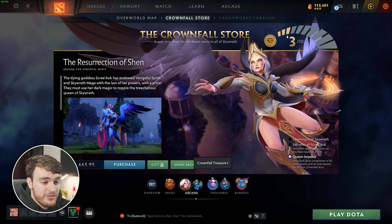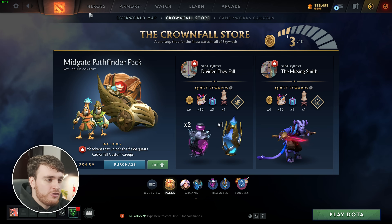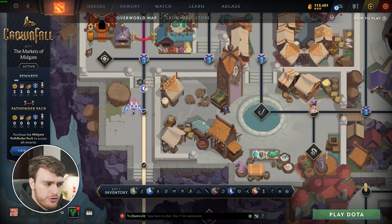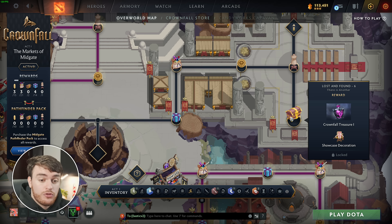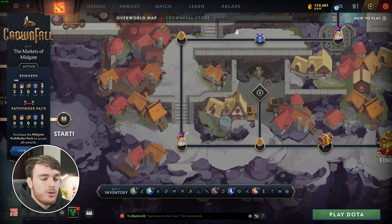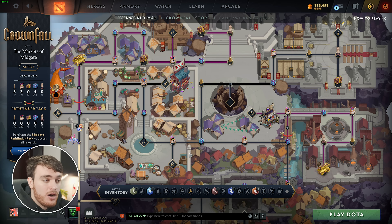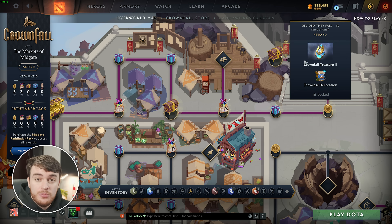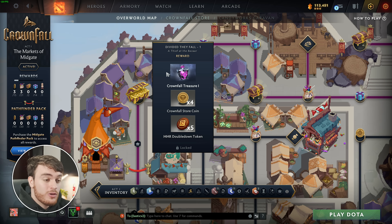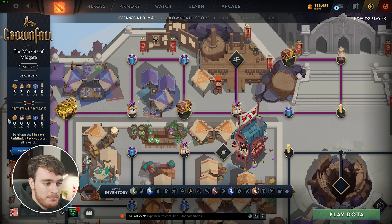Then, let's have a look at the treasures. If you choose to get the pack, you'll get a couple of these treasures, and I'm pretty sure throughout the default free version, we get two treasures. We get a Crownfall Treasure 1, so we can open that for free, and at the very bottom over here, we get a second one, which is the Crownfall Treasure 2. So, we get one of each, and assuming we pay for the Pathfinder Pass, we get another Treasure 1, and a Treasure 2, and a second Treasure 1. So, in total, you can earn three Treasure 1s and two Treasure 2s, assuming you buy the Pathfinder Pass. Otherwise, it's just one and one.